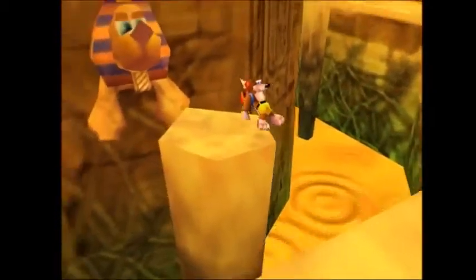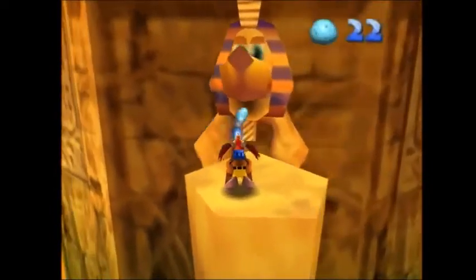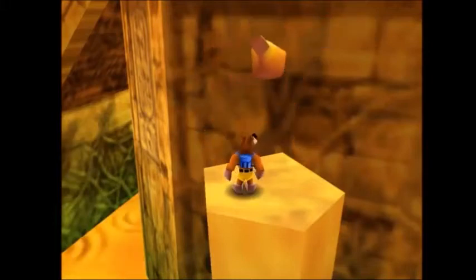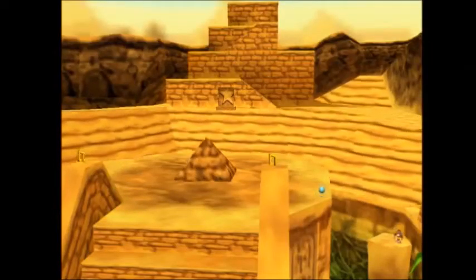You can use this trick anywhere that requires precise egg shots, such as opening the Labyrinth in Gobi's Valley or the final Gruntilda fight. If you're still having trouble, try experimenting with the camera zoom angle.